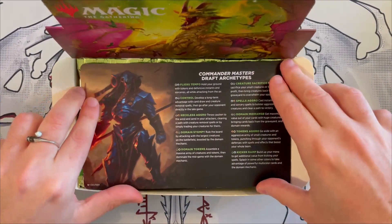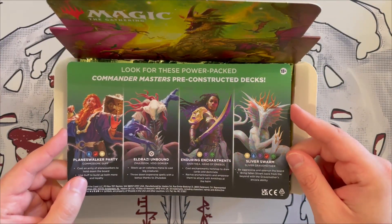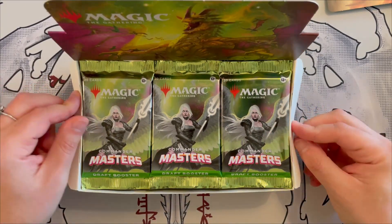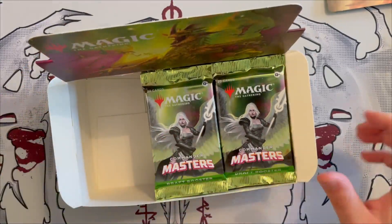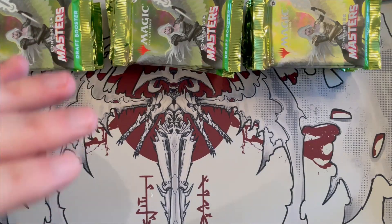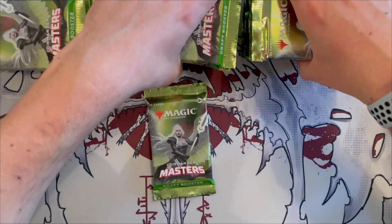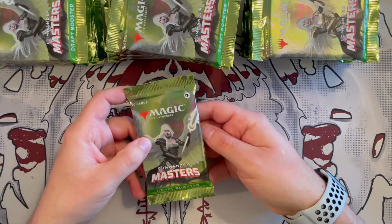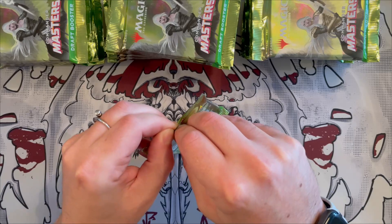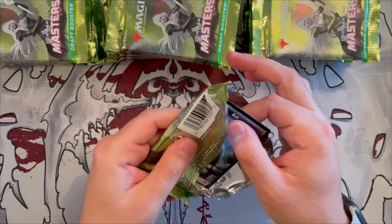Inside the box you get the draft archetypes listed — you can pause to look at those — and you also get the commander decks and their themes. We won't be unboxing everything in this expansion today; we'll have all the decks and all the booster boxes, so make sure to stick around. One thing to note: there are only 24 boosters in this box, not 30 or 32, but each pack has 20 cards.